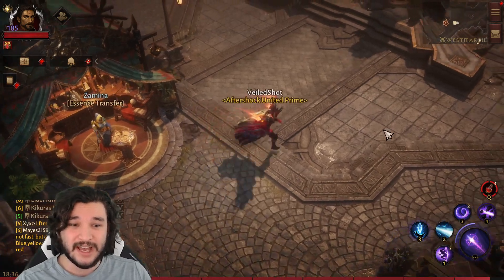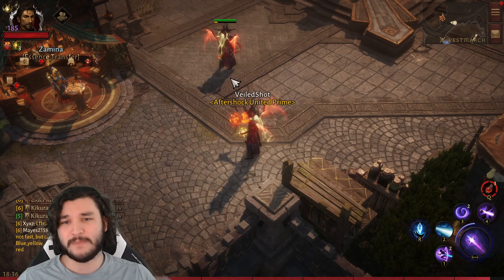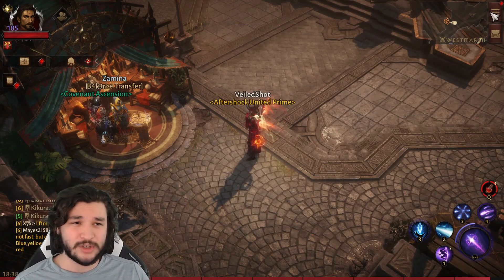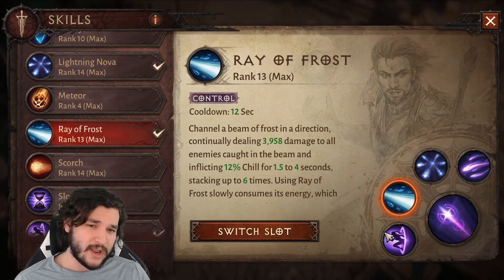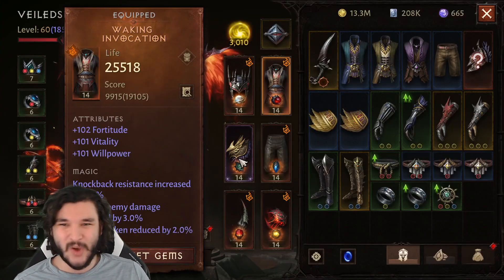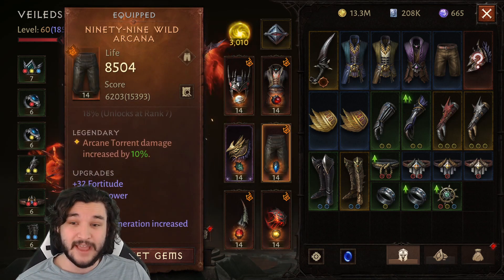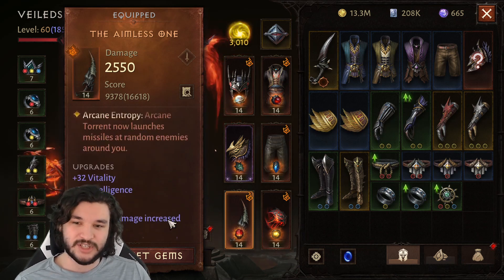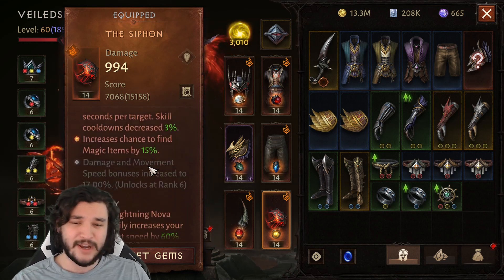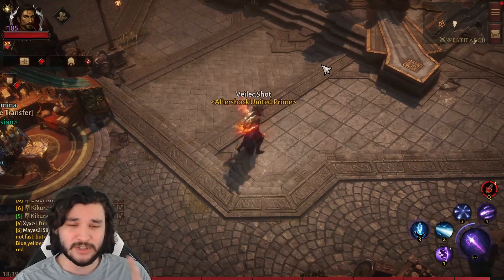This standard build performed poorly with the four-piece Vithu's because the only reliable way to proc Vithu's was the Illusion Teleport, and that doesn't trigger consistently. For the Vithu's-focused build, we run Arcane Torrent, Lightning Nova, Ray of Frost, Teleport, and Magic Missile. Legendary items include Mask of Illusions, Waking Invocation, Sir's Fortuitous War (gives Teleport a shield), 99 Wild Arcana (boosts Arcane Torrent damage), Aimless One (modifies Arcane Torrent with random missiles), and Siphon (gives Lightning Nova movement speed).